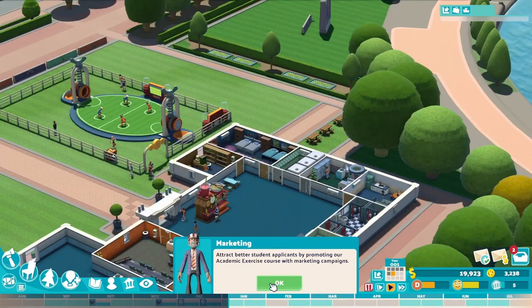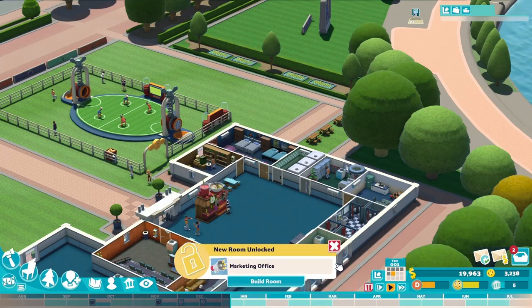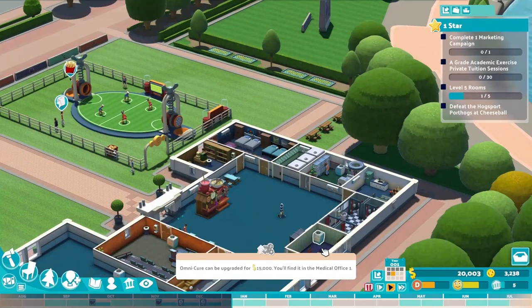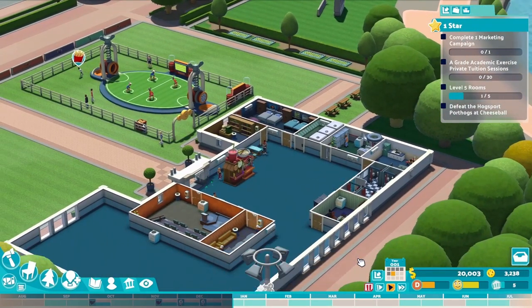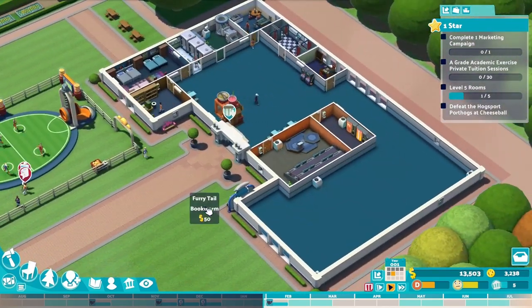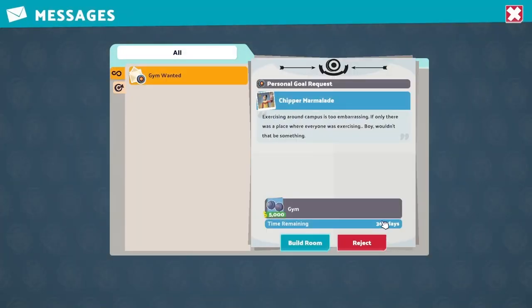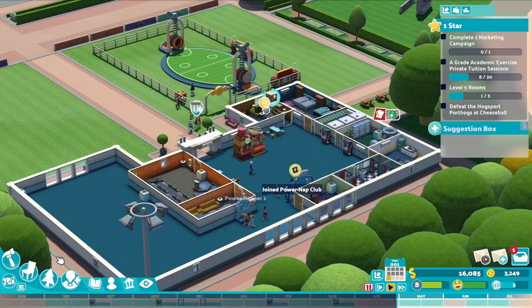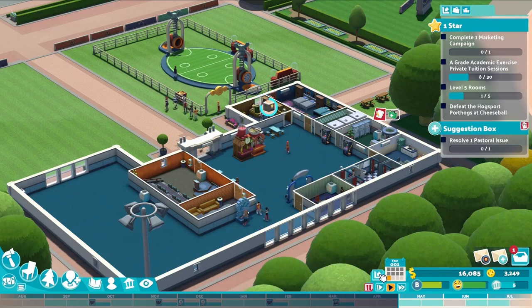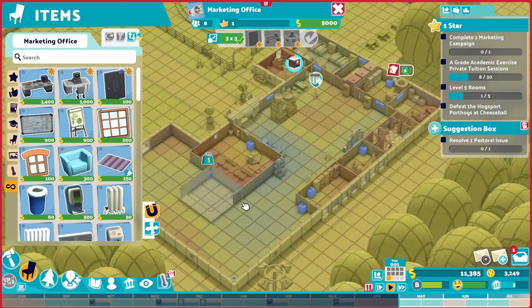This campus unlocks marketing. Marketing campaigns attract better student applicants. While this is very important, I'll hold off until later because financially we are always a bit tight in the first year. Instead, let me put up the Paranet Club stand to help students keep their energy level up. Some students are asking for a gym — that's a lovely idea, but it has to wait. In April of the first year, our students are super happy and our average grade has improved to B. I believe it is time we invest in marketing.